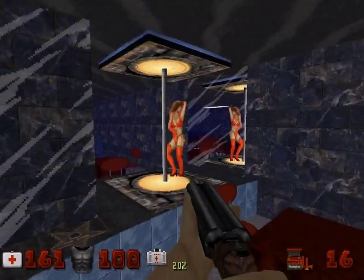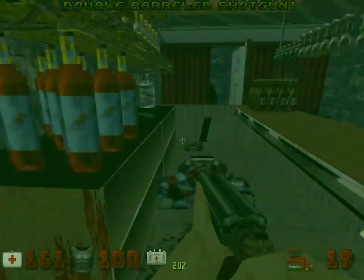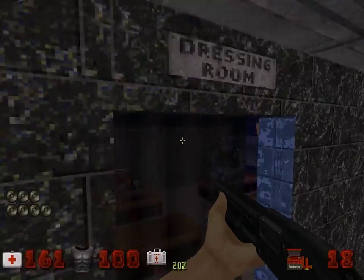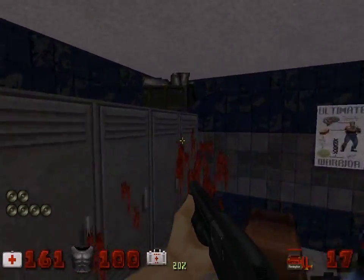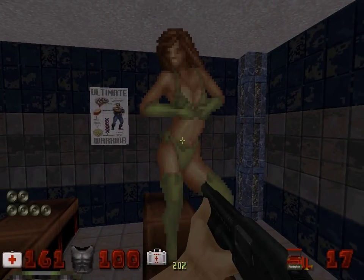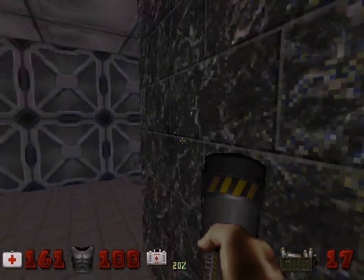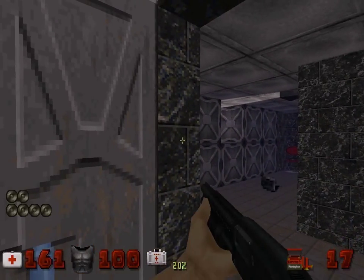That particular blue pig cop is probably one of the worst enemies to deal with. He does a lot of damage and a lot of his weapons will probably kill you in about two to three hits. He has about the same health as a normal pig cop — it's just don't let him fool you into thinking that he is a normal pig cop. Do not get hit by him; you will take a lot of damage and probably die.